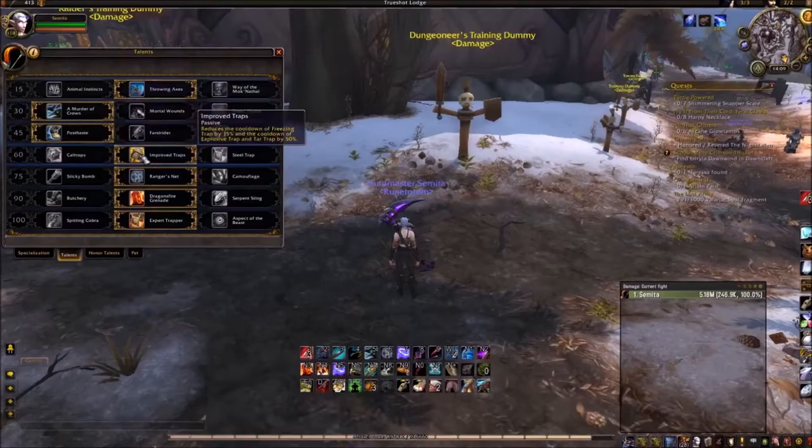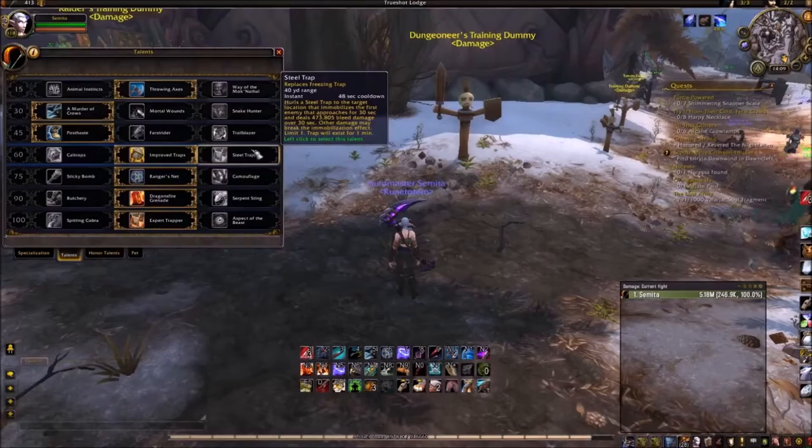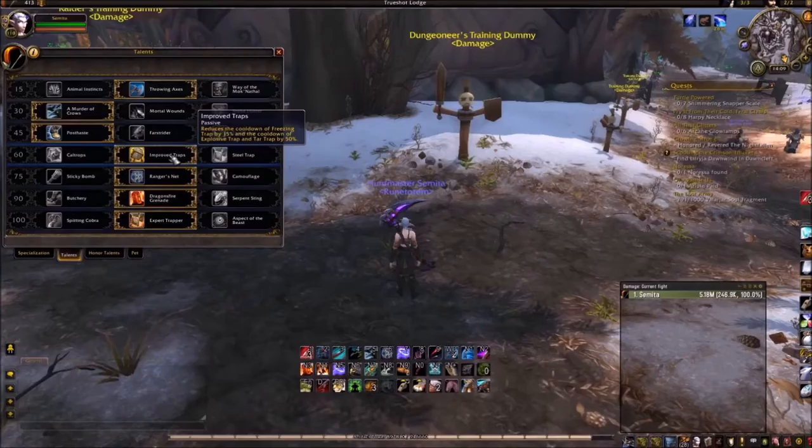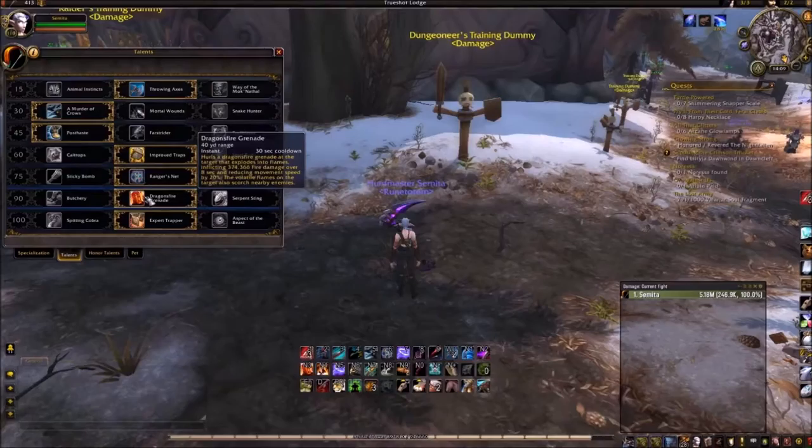For the level 45 talents, it doesn't really matter. For the level 60 talents, for single target I would go with Improved Traps, and for AoE I would take Caltrops, but most of the time I just stick with Improved Traps. I've done testing with Steel Trap compared to Improved Traps, and I find the extra damage that Improved Traps gives, with the cooldown reduction, is a lot better.